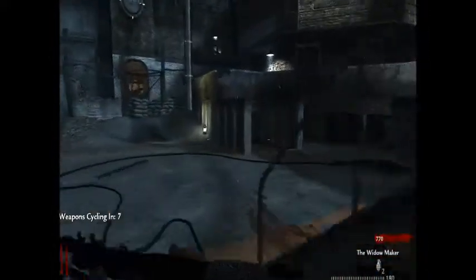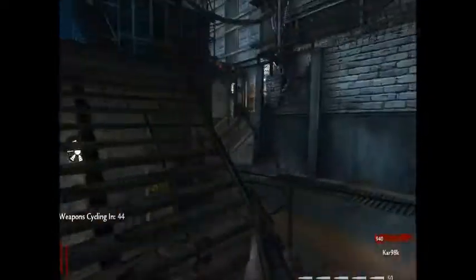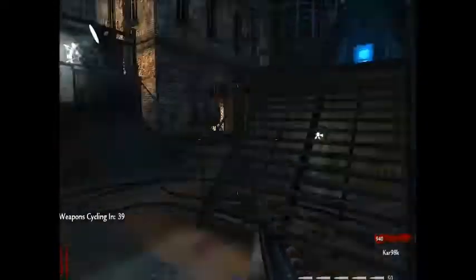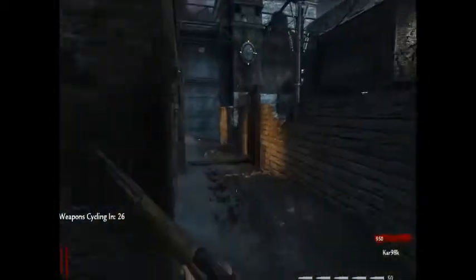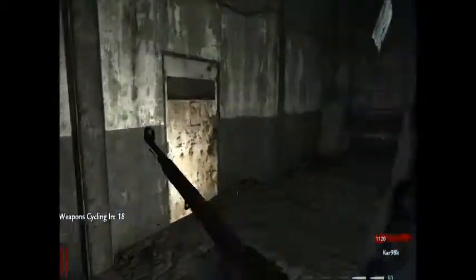If anybody can tell me, I would like that. I need to add my friends on PC so we can play these. Zombies are sprinting on round two — just what we need, a cluttered battlefield. Why are the zombies sprinting on round two, dude?